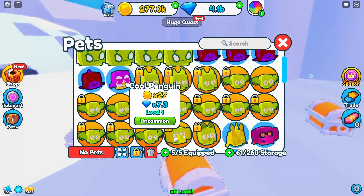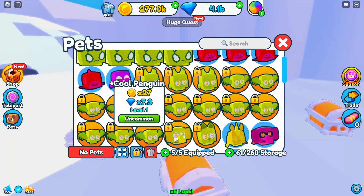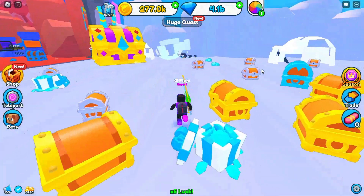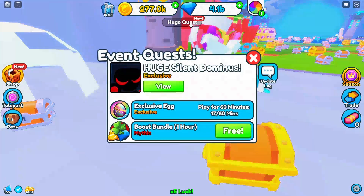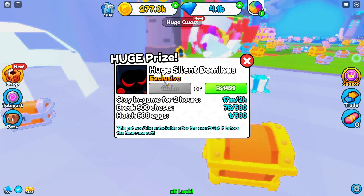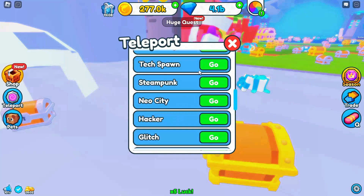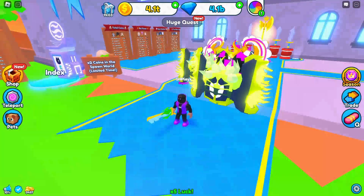We got uncommon — 27. So an uncommon pet, still not bad. I think that's honestly it for this update. There's quite a lot of stuff — the event, the huge pets — but I wouldn't count it as a mega update. Clans will be the mega update; I can't wait for clans.